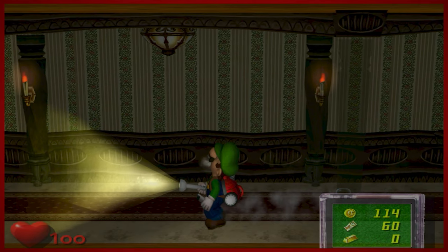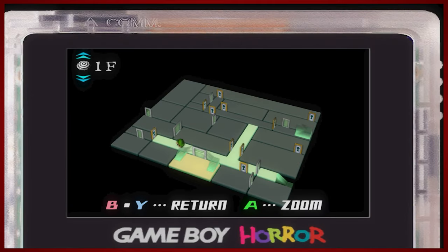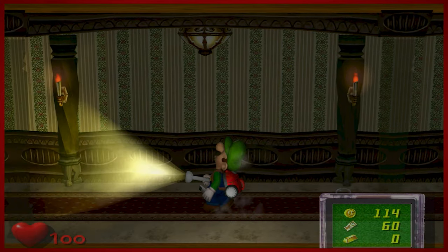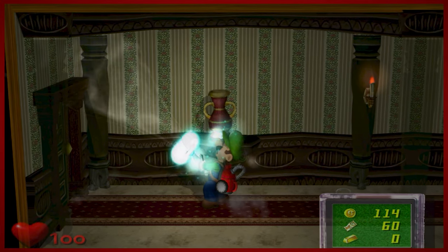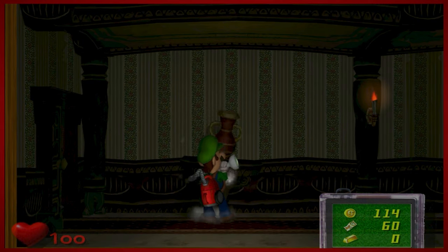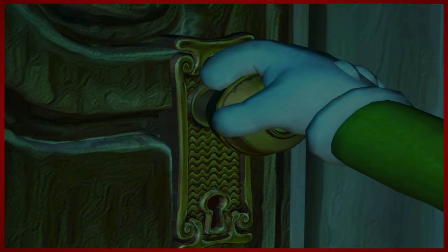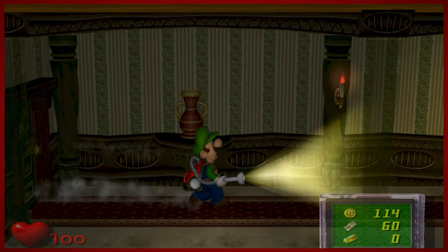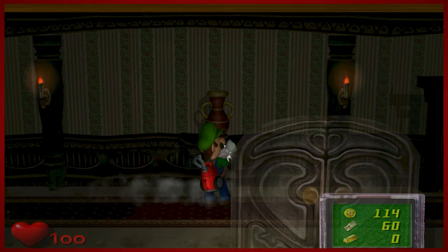So this is the first floor hallway. We can check our Game Boy Horror and see exactly what we have access to here. We're just going to kind of move up and down a little bit and check stuff. I don't think we can go this way. It looks like heading right might be the only future path for us, but we're going to check everything.